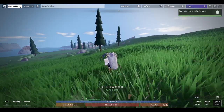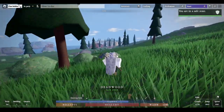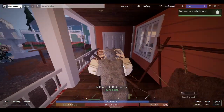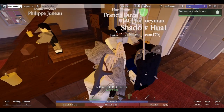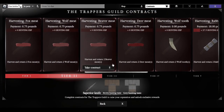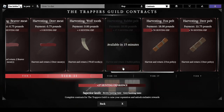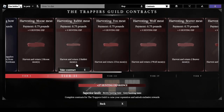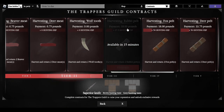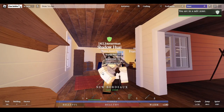Now that we have two rabbits' worth of supplies — four meat and two pelts — we're going to head back to town. Once you've hunted two animals and collected their pelts, go back to the hunting shop, talk to the huntsman, and select 'Do you have any work for me?' to open the contract menu. We have two rabbit pelts, so take that contract and immediately redeem it, and the rabbit meat contract too. We've just made 6.75 and 18 pounds total.